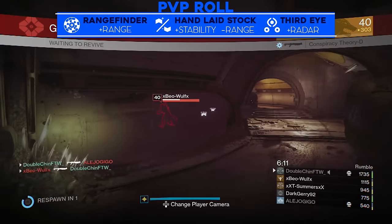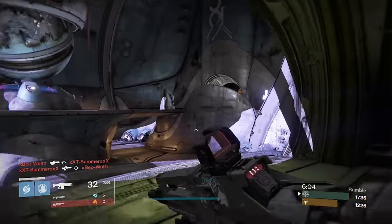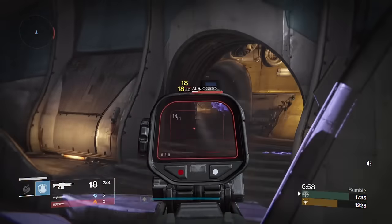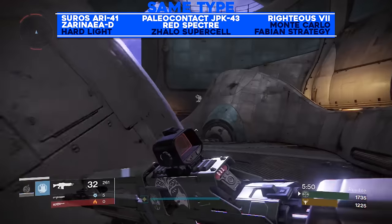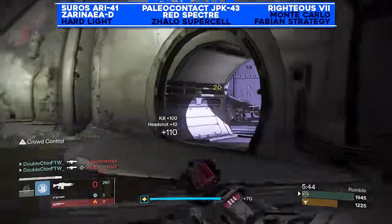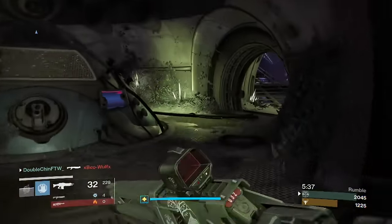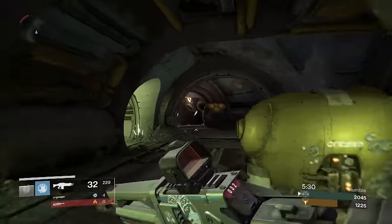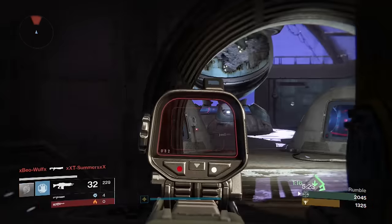When looking for the ideal roll, you want to find Rangefinder, Hand Laid Stock, and Third Eye. Those are my dream rolls. There is wiggle room — you have to notice the strengths of the weapon. It's a high rate-of-fire auto rifle; if you want something for medium range with more lethality over distance, stick to pulse rifles, slower rate-of-fire auto rifles, or scout rifles. This thing does work in close quarters, so you need to stack stability as priority number one — range is secondary.